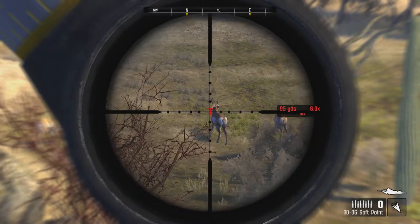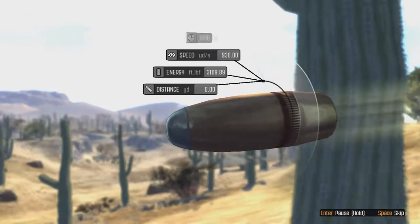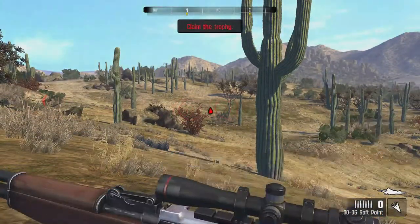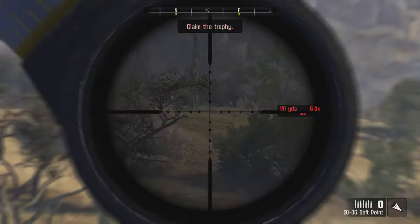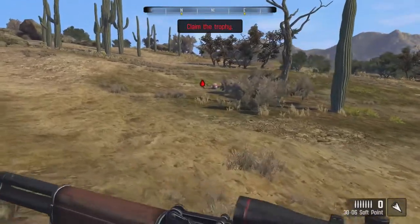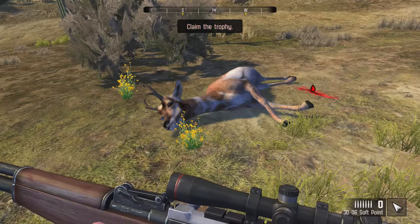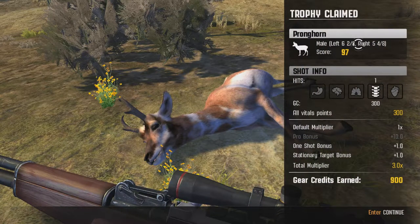He needs to take a couple more steps to his left and we'll put him on the ground. Running a pretty big risk but we're going for it — a quartering away shot. We went for it, he was quartered away taking his sweet old time. Definitely looks like a kill shot right in his spine. Even if we didn't hit spine it still would have been possibly stomach and lung. We got a real good pronghorn buck down. This is a real solid pronghorn — scores 97 and we got 900 gear credits. This has been our biggest pronghorn yet.